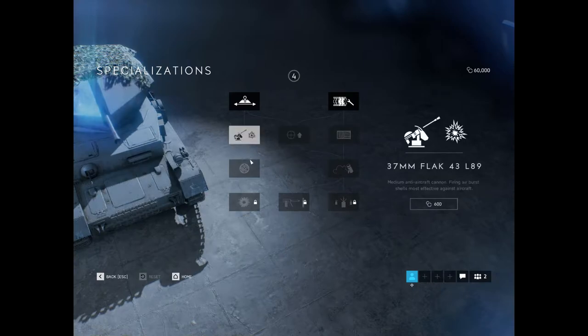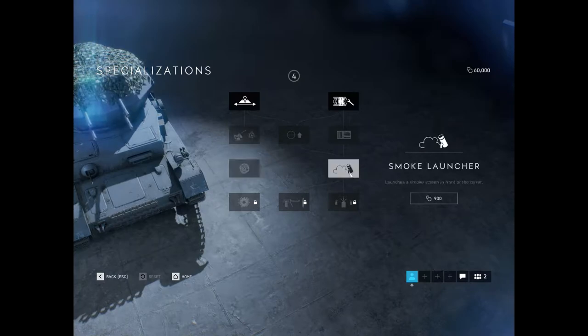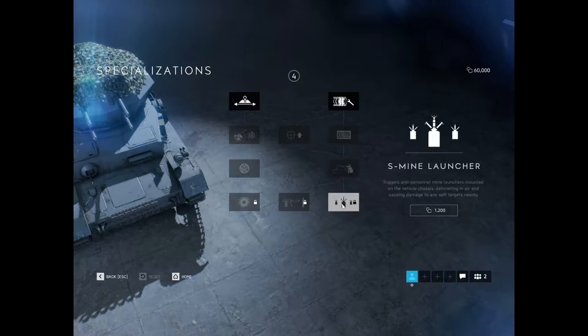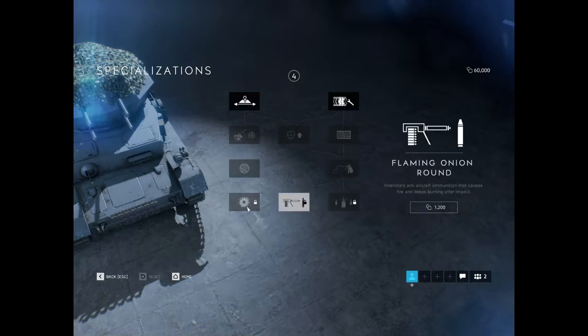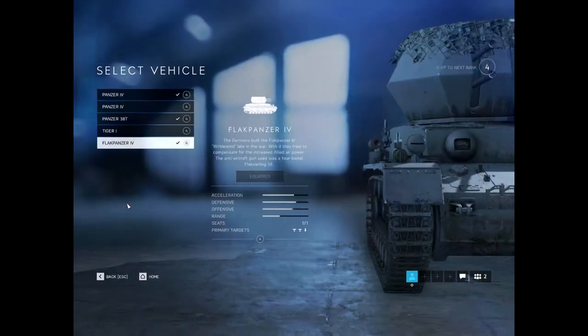The next one is the 37mm, which is an upgrade to your gun. The Radar Package, which allows you to see any aircraft on your minimap within 250 meters of you. A smoke and mine launcher. A secondary round called the Flaming Onion Round, which does incendiary damage to an aircraft. And then lastly, we also have the Airburst Smoke Shells, which smoke the air and basically make it harder for planes to find ground targets.